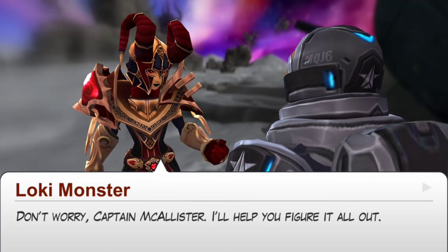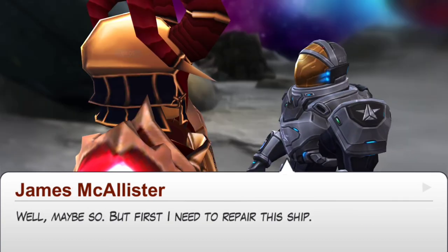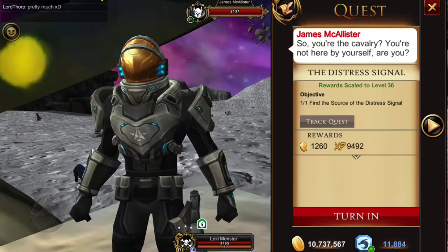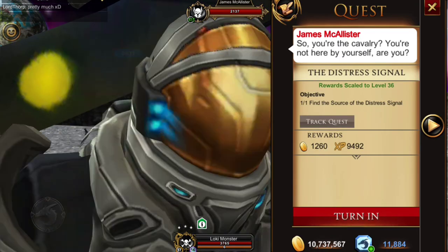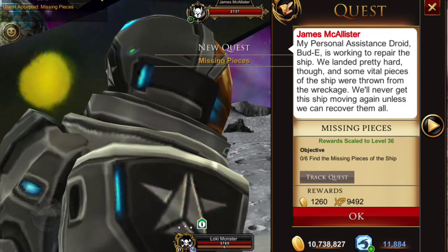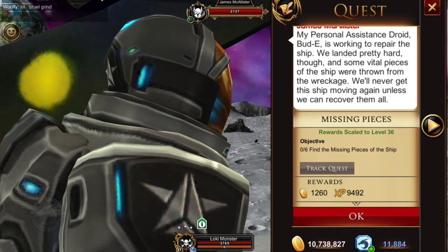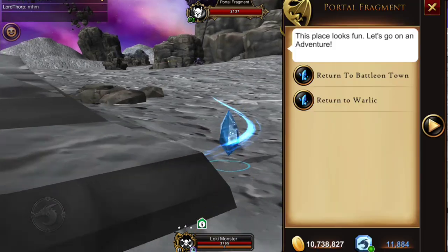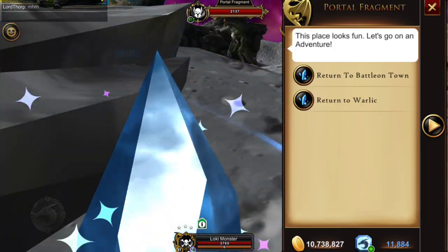We discovered that James and his crew somehow crash landed their ship on the moon, which is covered in Zenith ice. He blacked out and has no idea where anyone is, and he wants your help to repair the ship. Our first quest will be to find six parts for the ship. Just want to point out that there is a crystal here that will return you to town or to Warlock's shop.